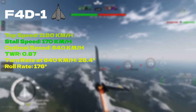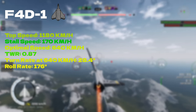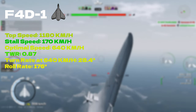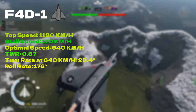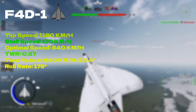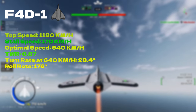At its tier, it's pretty good. It has a decent top speed and if you fly high enough you can even go supersonic. You can run away from most non-afterburning planes and even some afterburning planes. The stall speed is the second lowest at this tier — the only plane with a lower stall speed is the A4E. When this plane is completely maxed out, the optimal speed is very good.